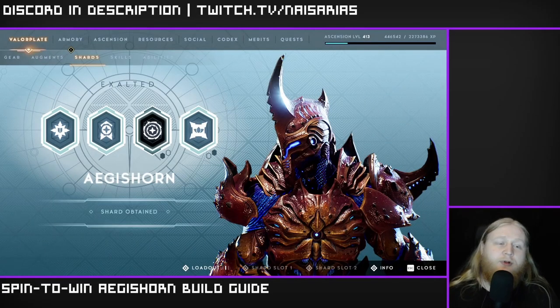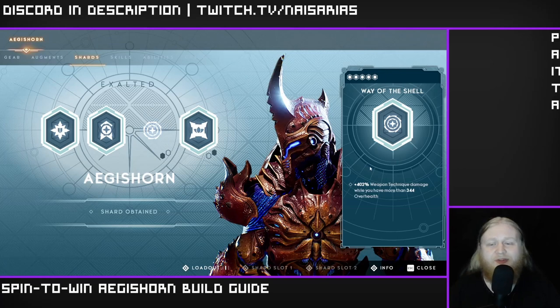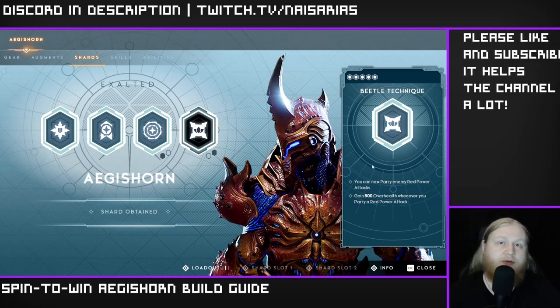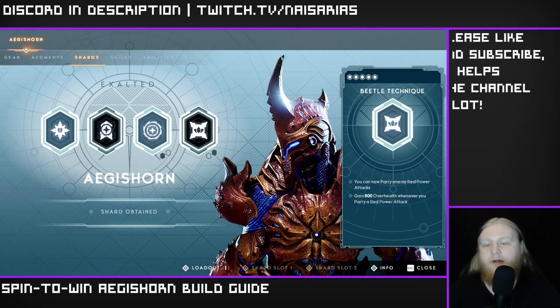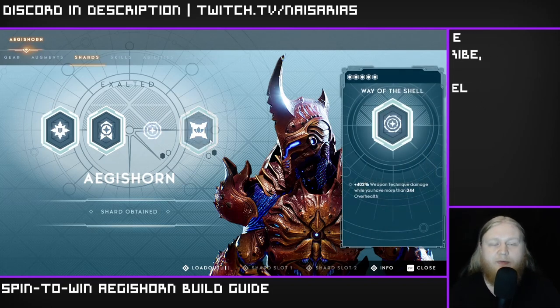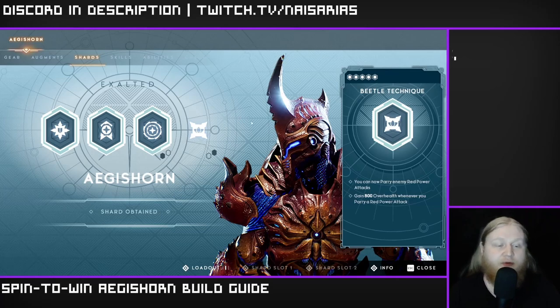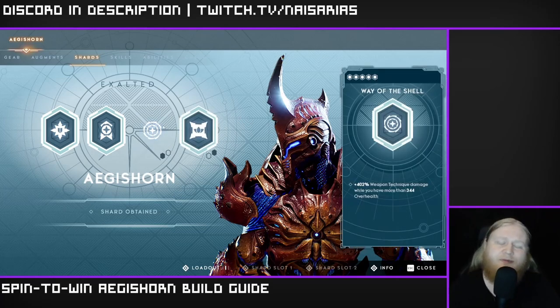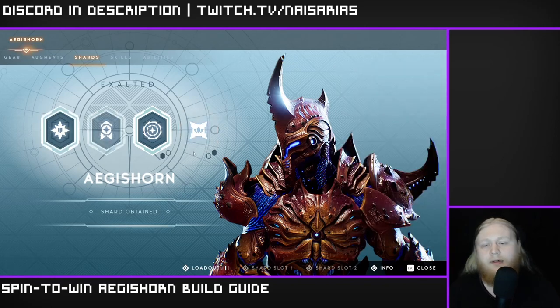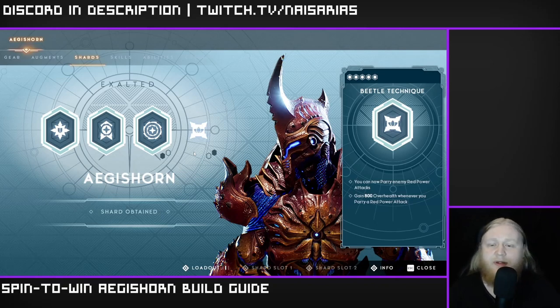For the shards, we are of course using Way of the Shell — this is just too much weapon technique damage to pass up. I'm using Beetle Technique personally; this is kind of up to you, I really like it and the others aren't really that useful. Way of the Shell is just very very strong and his other shards just aren't very good, so that's what we're using.